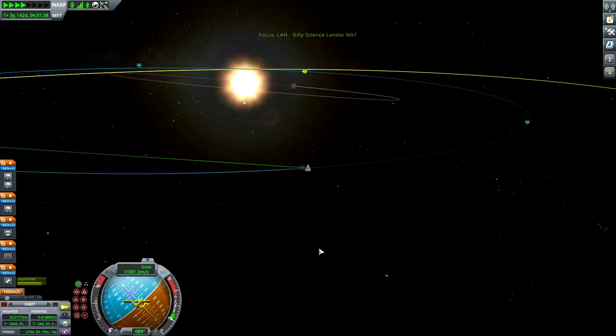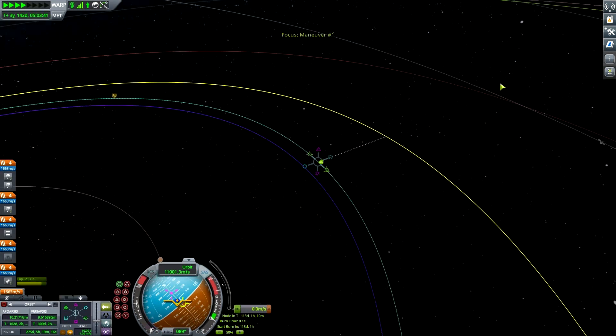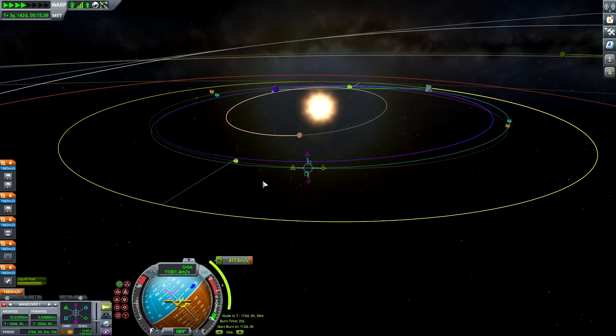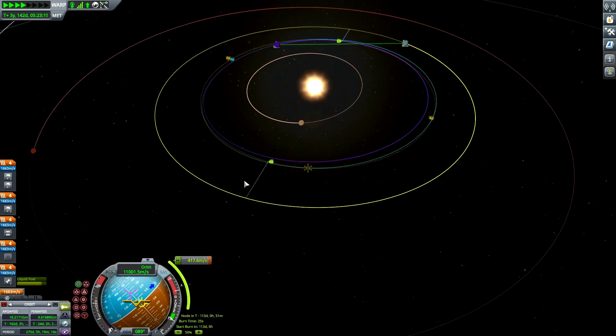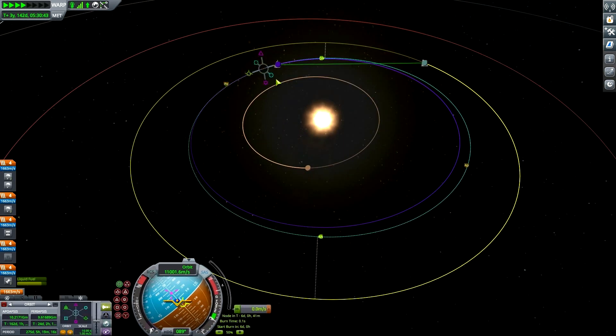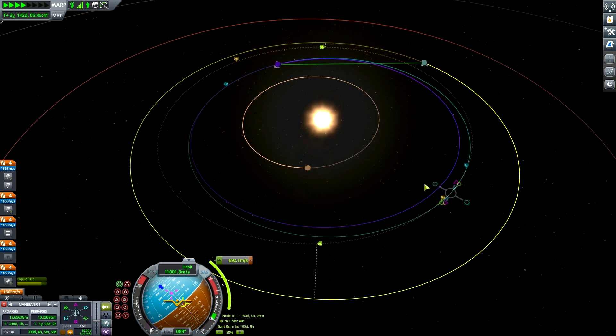All right, now we are out of Eve's sphere of influence. Next is the alignment maneuver node. Just align it and then we'll do the burn — perfect. 417 meters per second — hmm, maybe I should be tweaking it a little bit. Let's see if we can get a rendezvous burn for less. Can we get a Kerbin encounter regardless of the fact that we're not inclined correctly?